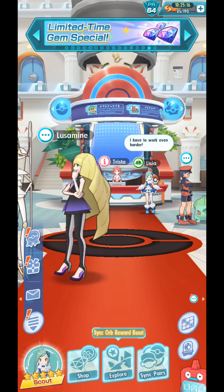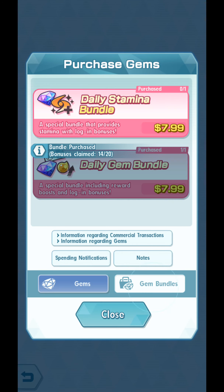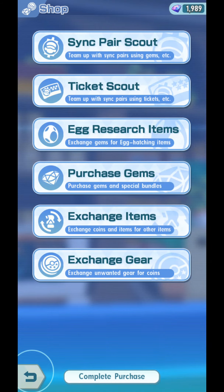And this is Pokemon Masters EX. Today I am going to talk to you guys about this new gem bundle called the Daily Stamina Bundle — a special bundle that provides stamina with log-in bonuses, 500 paid gems, and 4,000 stamina separated across 20 days. So this is like a Daily Gem Bundle, but stamina is given to you instead.